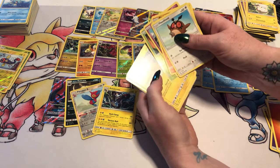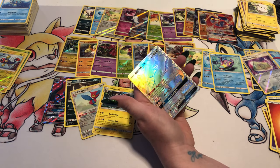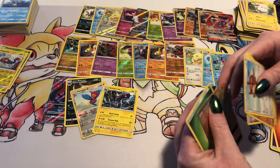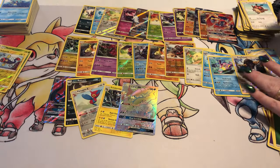Hoot-Hoot, Rhyhorn, Ralts, Tangela, Tynamo, Whirlipede, Simisage, Weakness Policy, Bouffalant, and a Secret Dark Rhyperior. Scared me a little bit when I saw all of them. I was like, oh no, what is it? That's a really cool-looking Dark Rhyperior though — check that guy out. That is super awesome. Good pull, Allison.